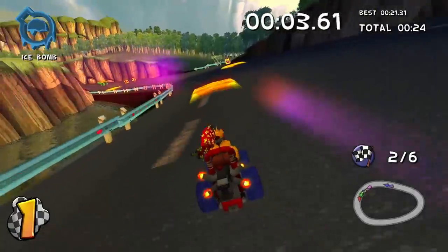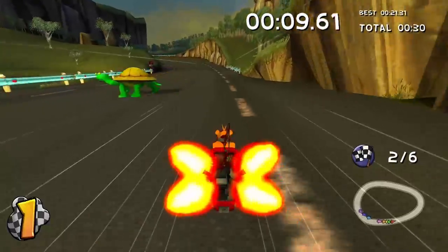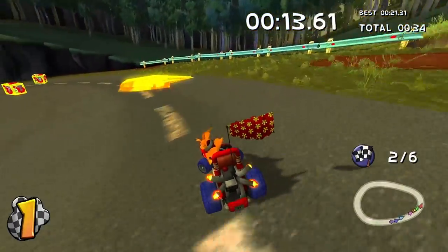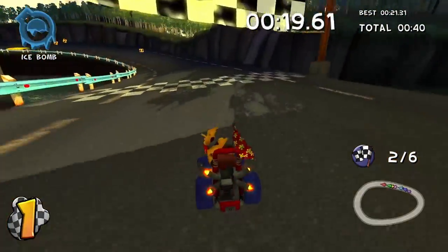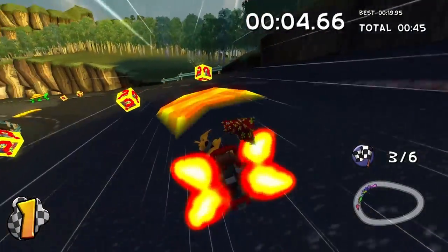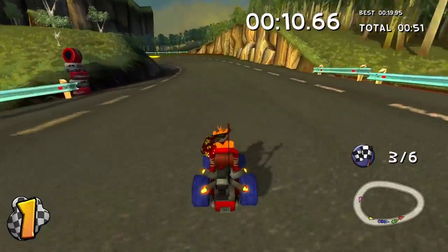Let's go ahead and use our shield because they're shooting at us. Lay down an ice bomb — that's a mine you can lay down, basically a trap for people to run into. It might be better to drift into some of these speed boosts, but you don't really need to. Lay down another ice bomb there. This one's pretty simple — it's the baby park track of sorts.